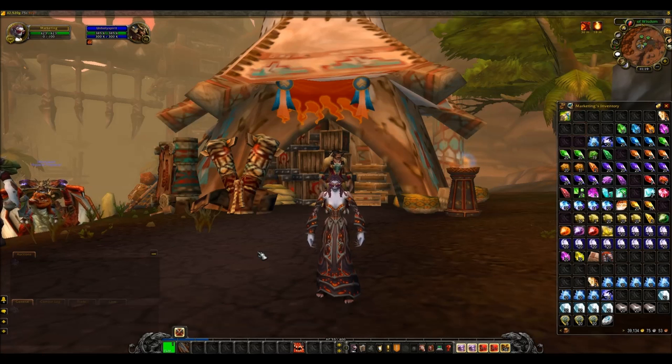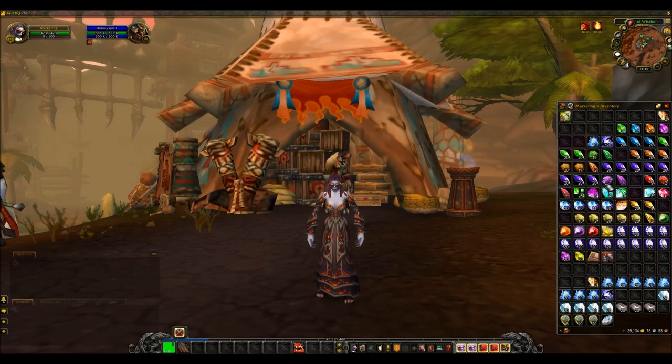The Simple Gem Market is basically all gems that aren't from the current expansion — for example Shadow Gem, Black Diamond, everything you see in my bags. Simple Gems are always needed to level jewelcrafting. Not that many people actually sell them because they don't realise how high the demand is, which is why it's a great market to get into.